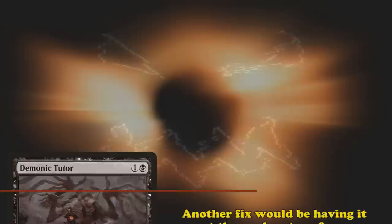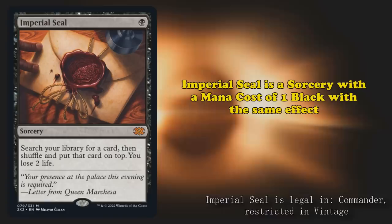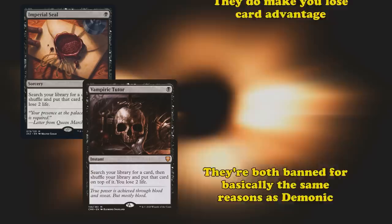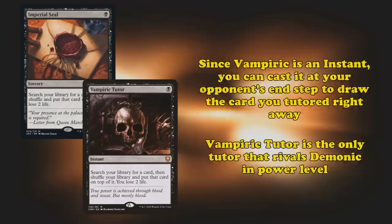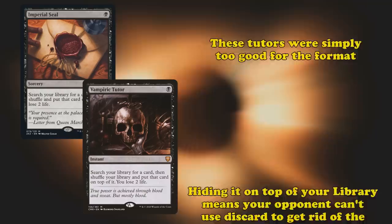Next up, we have two very similar cards: Vampiric Tutor and Imperial Seal. Vampiric Tutor is an instant with a mana cost of 1 black — you search your library for a card, shuffle, put that card on top of your library, then lose two life. Imperial Seal is a sorcery with the same mana cost and effect. Vampiric Tutor was banned in September of 1999, and Imperial Seal was banned in September of 2005. They're banned for very similar reasons to Demonic Tutor — the raw efficiency of finding any card for so little mana is incredibly powerful. Vampiric Tutor is an instant, so you can wait until the end of your opponent's turn to find the perfect card. This instant speed makes Vampiric Tutor the only tutor that rivals Demonic Tutor for the title of Best Tutor.